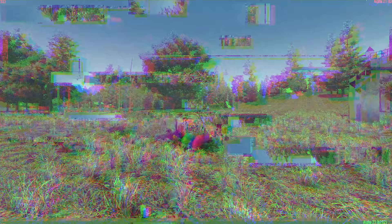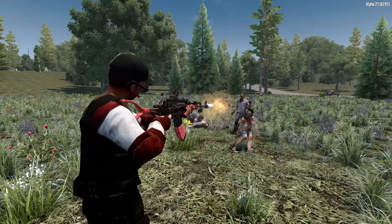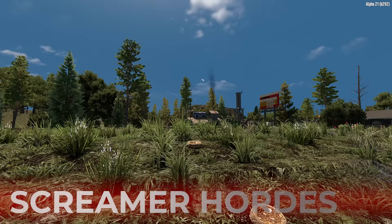Now these wandering hordes run on a loop. You'll cycle through all 50 of them in order, and then it will circle back around to the beginning of the list. So you'll never see two back-to-back zombie dog groups or zombie bear groups. And as of Alpha 21, loot bags now have a higher probability to drop from wandering horde zombies — about a 45% chance to see one on every third zombie killed.